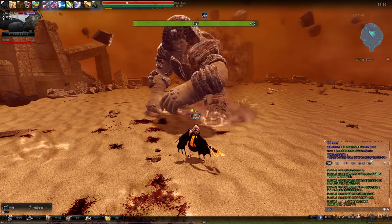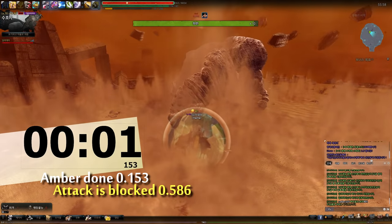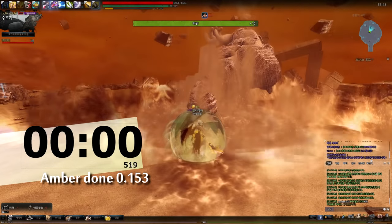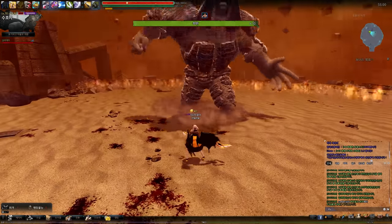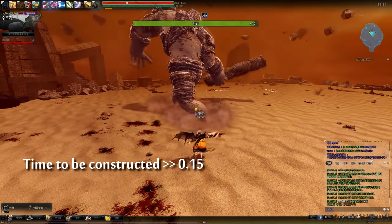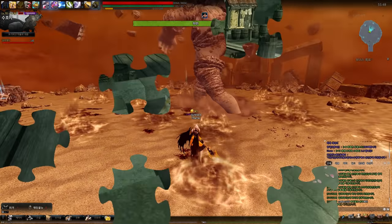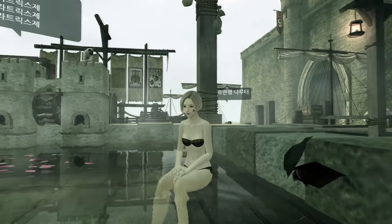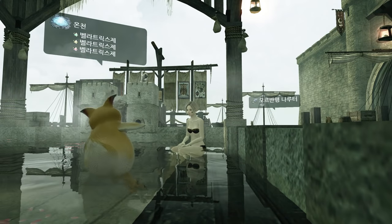It is hard to calculate the actual timing of Perfect Ember. The margin window is almost between 0.6 to 0.8 seconds. Always keep in mind that ember needs 0.15 seconds to construct and block attacks, and after being constructed, you have almost 0.5 seconds to successfully execute Perfect Ember. If you can't control your Perfect Ember well, you can still block almost all attacks, so don't give up and do your best to train the Perfect Ember.